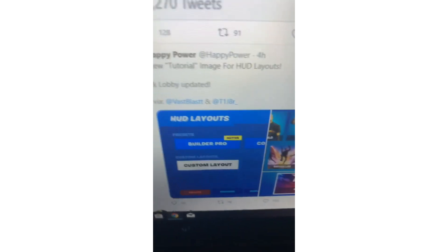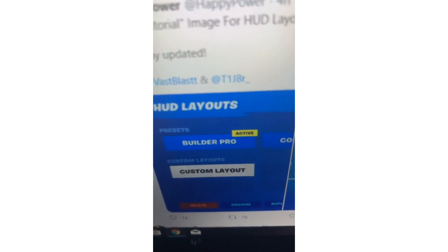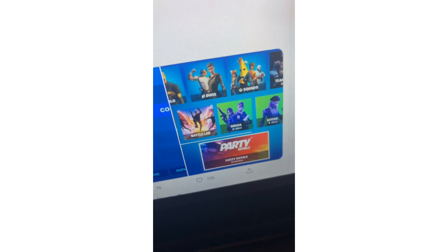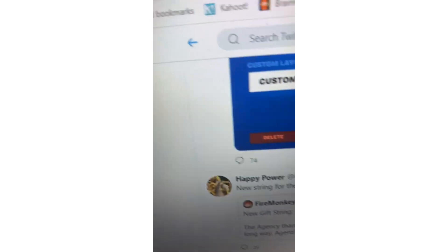HappyPower says it's a Fortnite new tutorial image history update. You can see the old picture layout and the new one — it looks pretty cool. Also, Recon Expert is now trending number 20 on Twitter, which is really funny.